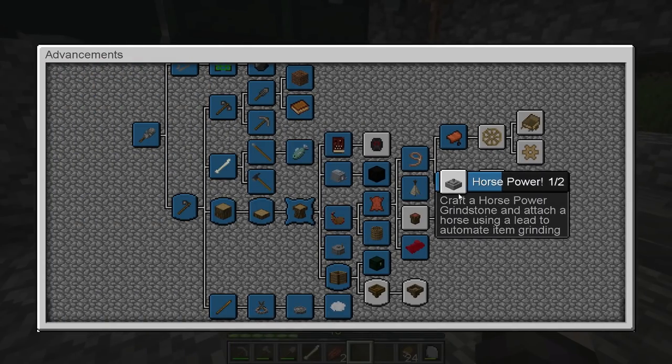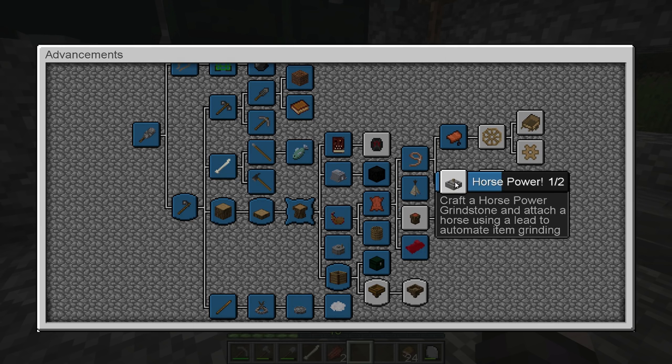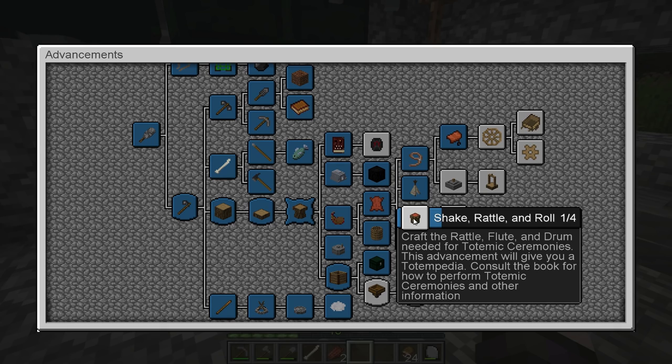Let's take a look at what we're going to get to today. The first thing is going to be Totemic, and then probably after that some Horsepower, and probably the carts and stuff. We'll see how far we get. We have to do Totemic - it's kind of a magic mod, it's kind of magic with music. In the book it said something about music and medley.